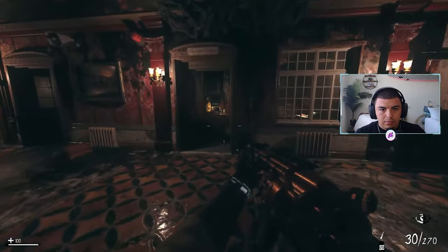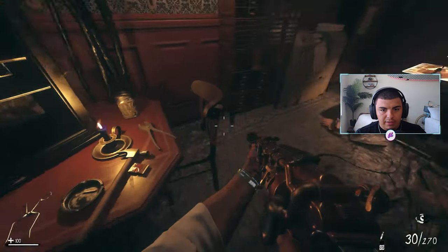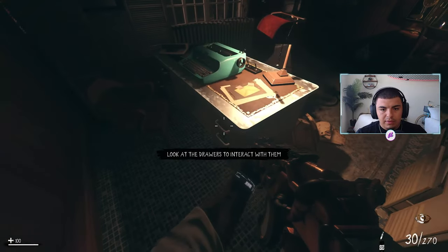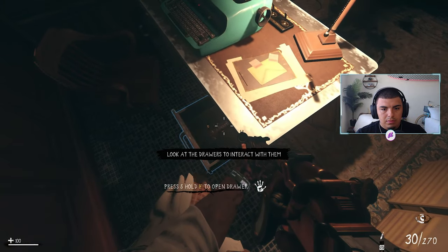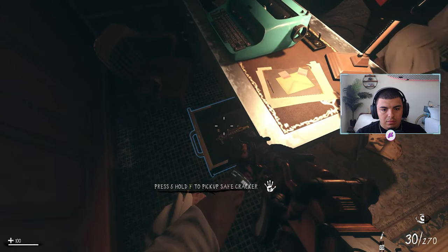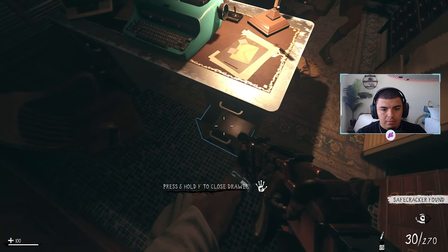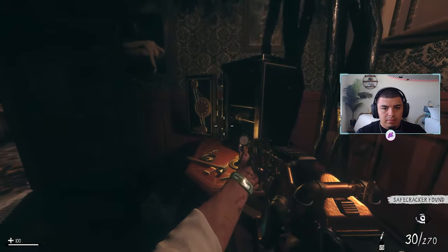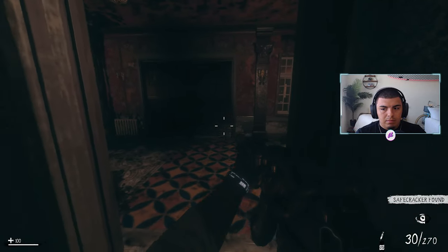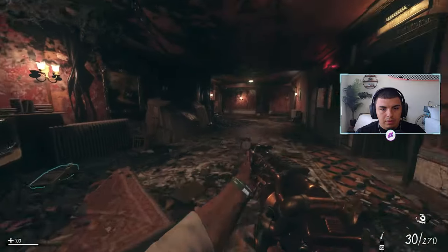Switch your gun out. Dr. Gersh has been working on a device to open any safe — called it the safe cracker. I saw it somewhere in his office. This is the safe right here. It's just like an office. I'll look at the drawers — Dr. Gersh's office. If I find the safe cracker... it was in the drawers. I got it!